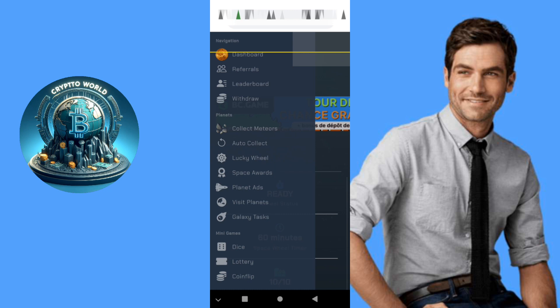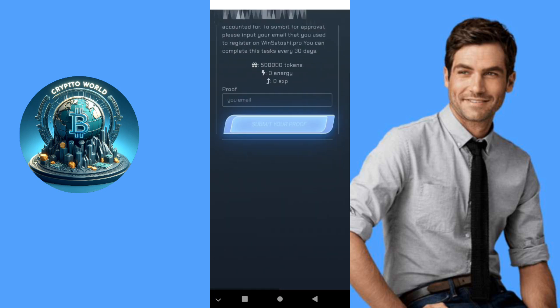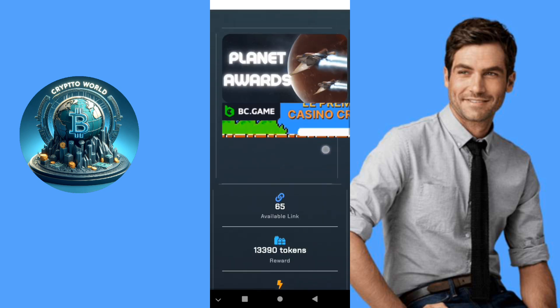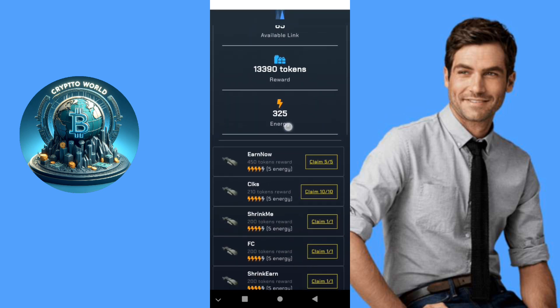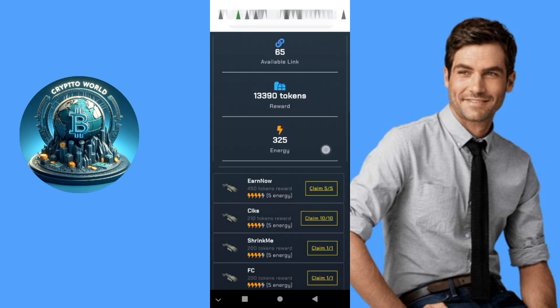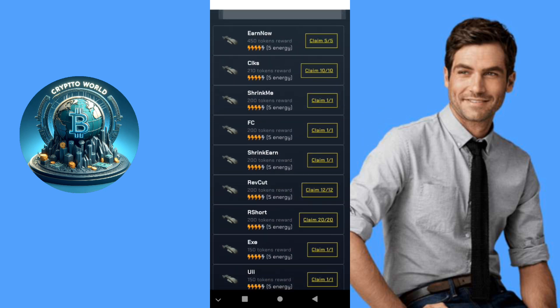There is a space world, planet ads if you want to visit, and galaxy tasks. Here is where you find short links. There is also a bounty program — visit planet here. You found your short links and they pay very well. You also get energy; if you want energy and 10 lucky wheel spins, you do these short links for a huge number of tokens.